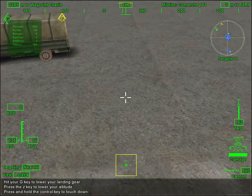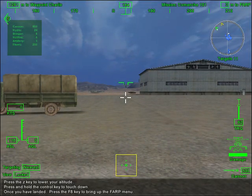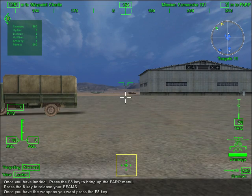Press and hold the CTRL key to touch down. When you touch down, you will automatically reload your weapons and repair any damage you have taken. If you want to choose a different weapons loadout, press the F8 key. This will bring up the FARP menu. From this menu, you can reload the default weapons or pick any configuration you think will be most appropriate. To load or unload a weapon, press the corresponding number and use the right and left arrow keys. You may have to offload some weapons to load others. You can also add a pair of EFAMs — External Fuel Armament Management System — these allow you to increase your loadout capacity. You can also remove them to increase your stealth. Once you've finished selecting your weapons, press the F8 key to close the menu. Increase your altitude and remember to raise your landing gear. Head on over to waypoint 3, I'll be waiting for you there.